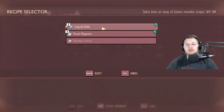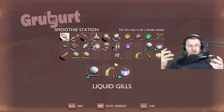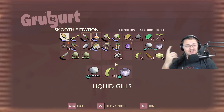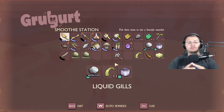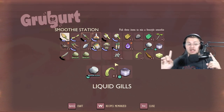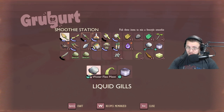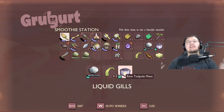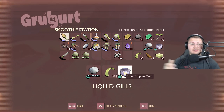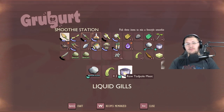If you want to make the Liquid Gills smoothie, what this does is add 20 seconds onto your current breathing time. Now if you have the breathing helmet, you may say that's not really needed — and you're right, you don't need it if you have the breathing helmet. But if you want to get this stuff before you start going underwater, eelgrass and water fleas — which you can get from the swamp, not inside the pond — plus tadpole meat are the ingredients. It adds 20 seconds and the effect lasts for 20 seconds.